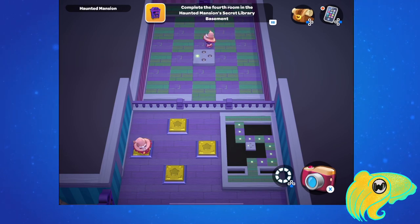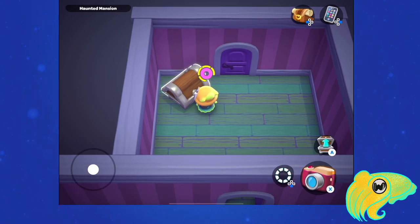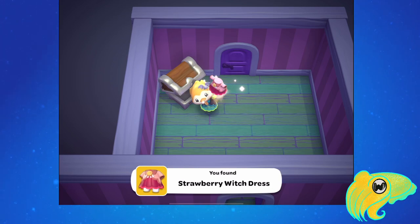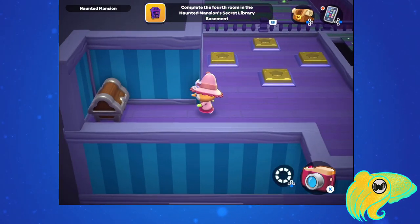So if you're the player on the right, you want to be pressing the buttons, paying attention to where your partner is, and letting them know if they should go one square up, left, or right, using the map as a guide. Once the player on the left has crossed the room, they can flip a switch which will open the door in front of them, giving them access to a chest, and it will lower the bookcase for the player on the right so that they can access their chest as well.